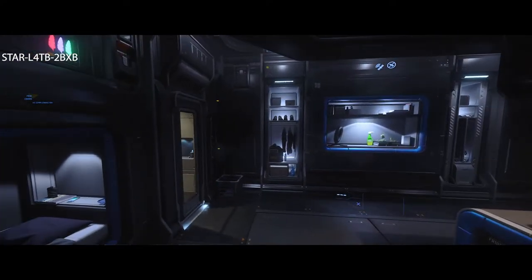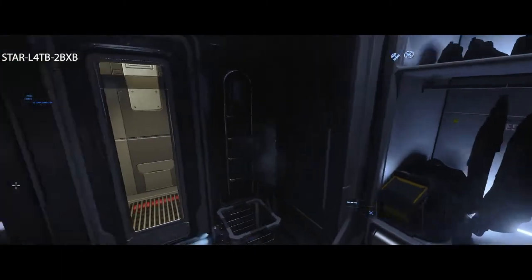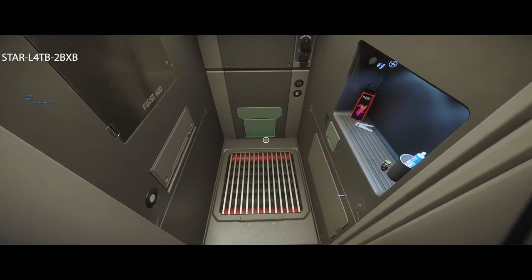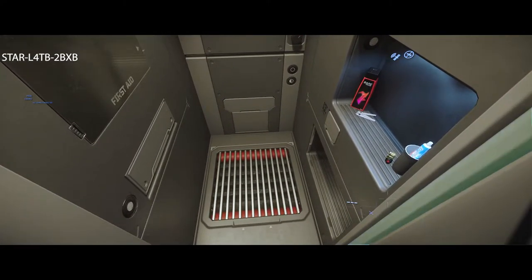Now that you've gotten out of bed, the next thing you're going to do is move around. W is forward, S is backward, A and D are left and right, and of course the mouse moves the camera. You can hold F to interact — look around, open drawers, and do a lot of different things with it.